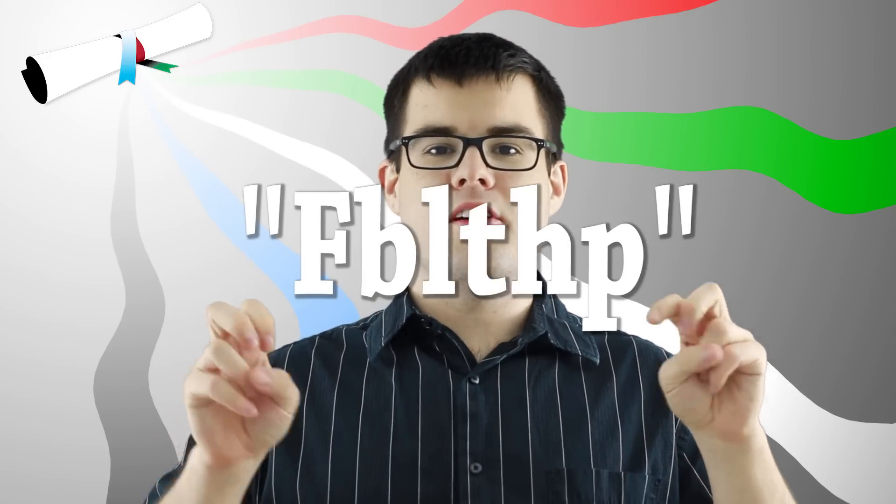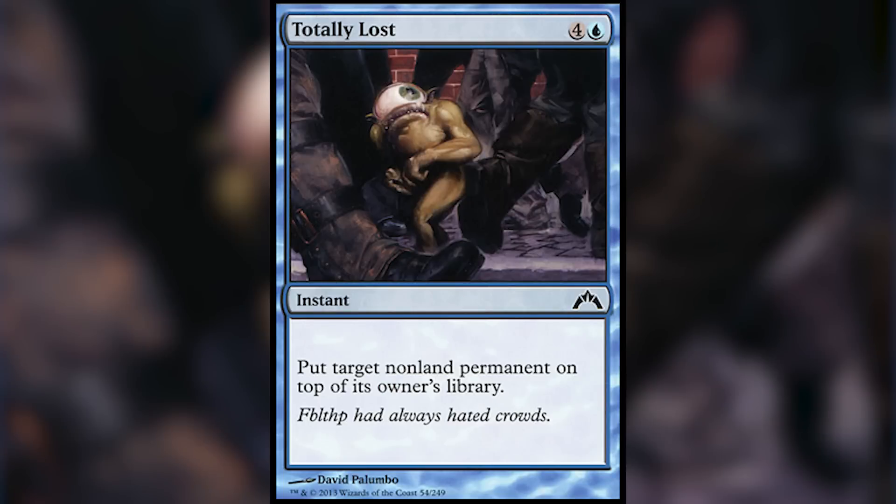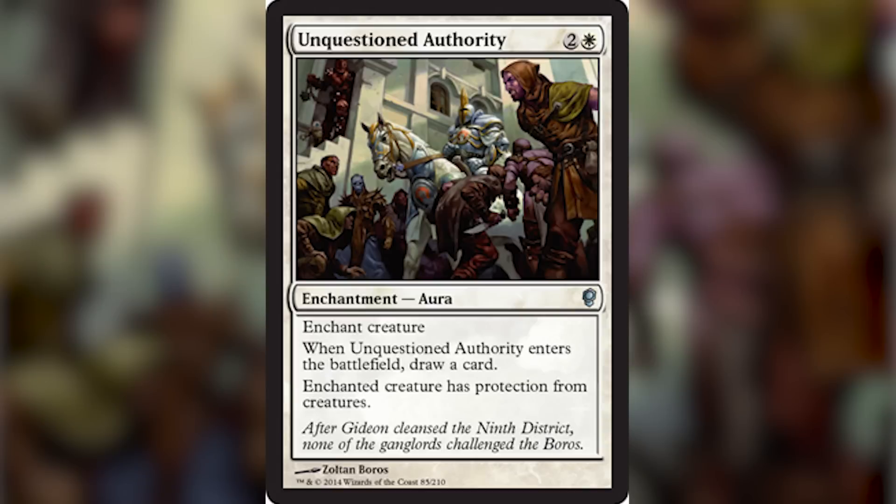The last card features a character that I actually don't know how to pronounce. Anyway, he's on Totally Lost, and you can see him kind of scared amongst the crowd — he's the Cowardly Homunculus. He also shows up in another card though: Unquestioned Authority. Can you spot him? He's right there!